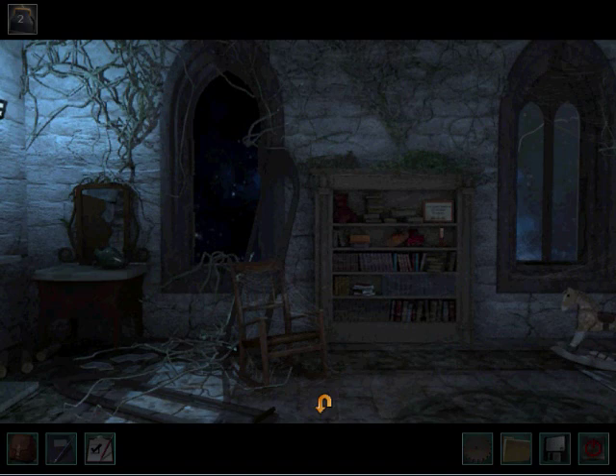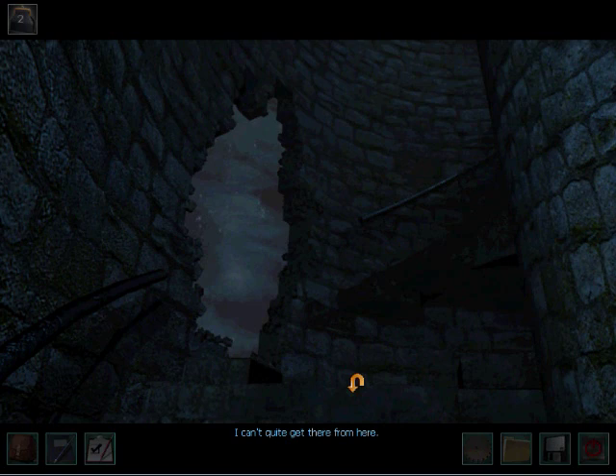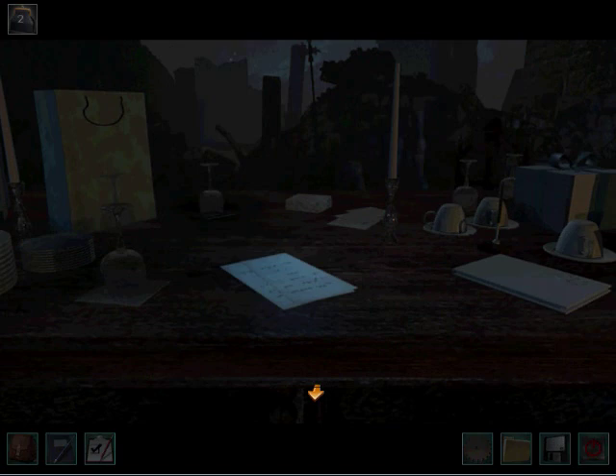But that's all we can do in the room for now, so let's go downstairs. I can't quite get there from here — looks like a jump. Let's go downstairs. What's here? Oh hey, a weight for the weight puzzle. That's cool.